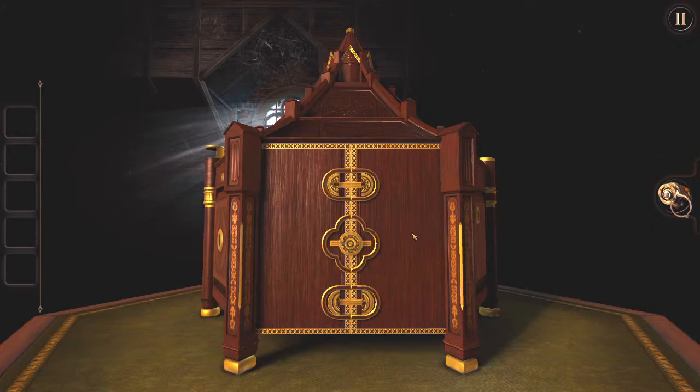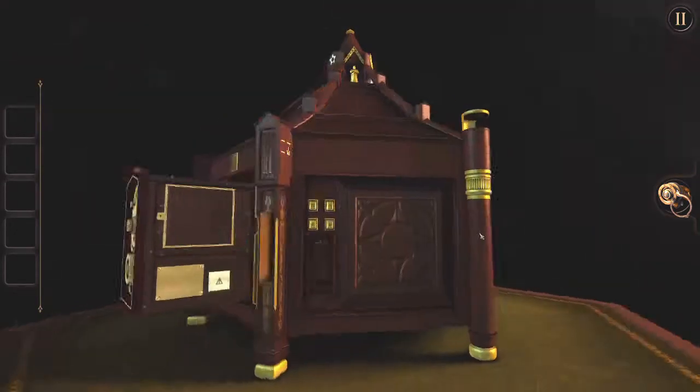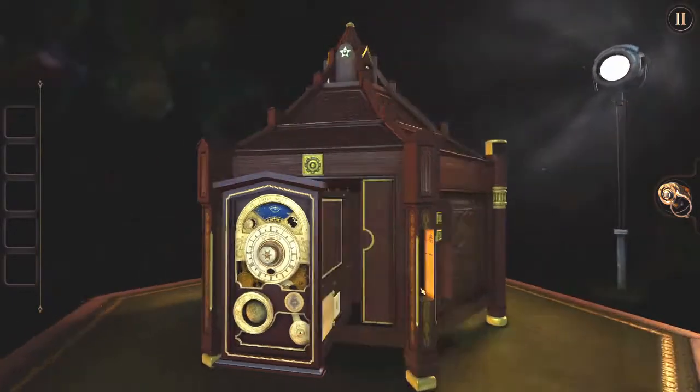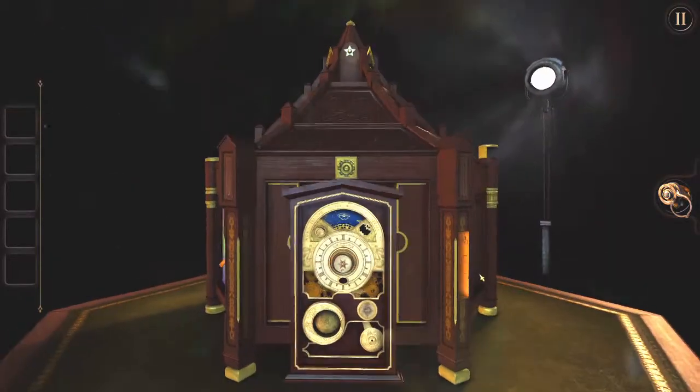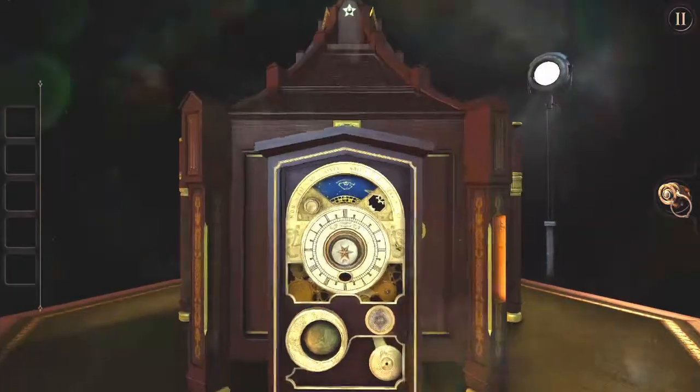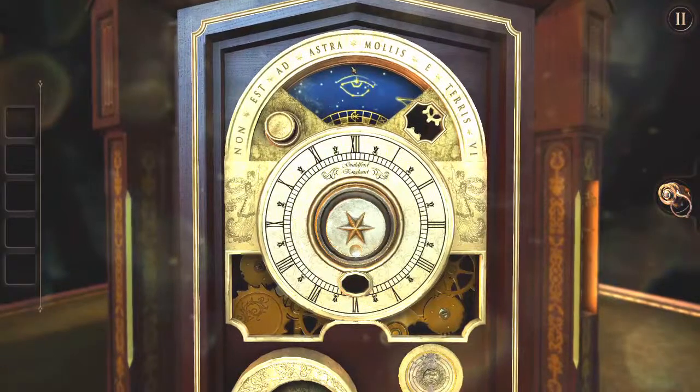At the end of the last episode we had just unlocked a second seal, which has opened this thing up over here. I haven't any idea what this is supposed to do so let's have a closer look, shall we? We've got a constellation of an eye.